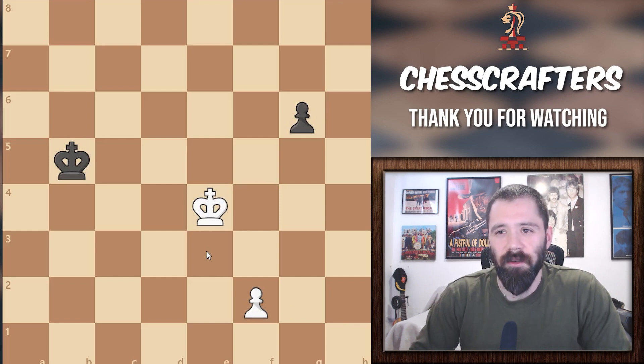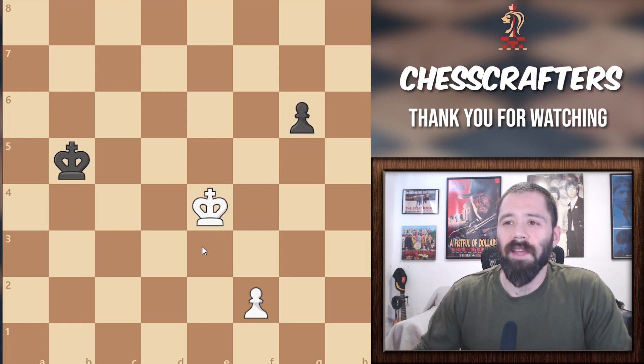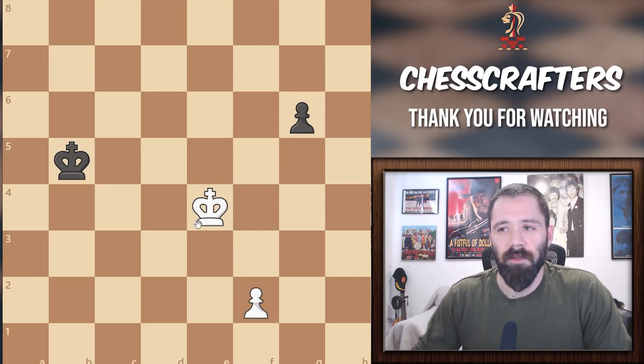So here's what you've actually got to do. As white, you need to shield the black king first — after that, you can go after his pawn. If you want to learn more about this concept in chess, it's called shouldering, and it's extremely effective. The white king has three squares he can move to: d3, d4, and d5. But which is the correct one?